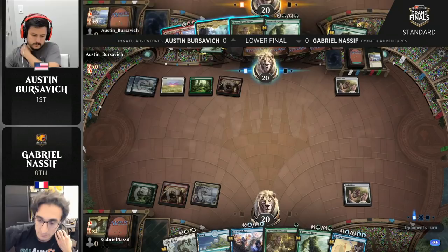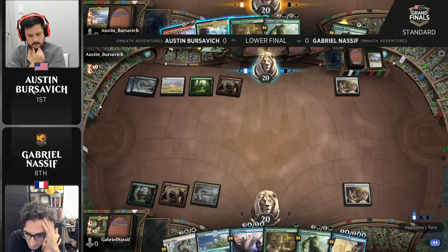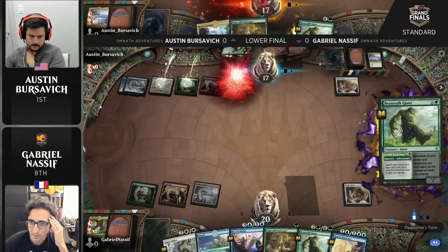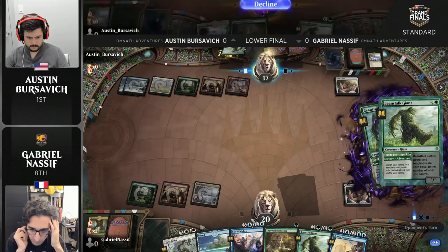We've actually seen him make this play a couple of times throughout the weekend — the early Petty Theft in order to bounce Lucky Clovers. Austin has a really good setup here, and what he's missing is a payoff card. If he had Escape to the Wilds, we'd be almost ready to call this one in his favor. He has a lot of mana, and right now we're watching him navigate some interesting decisions with regard to a double-faced land spell, a Triome — whether to play one of these lands or potentially both, as he might need to keep them in hand for future gas.